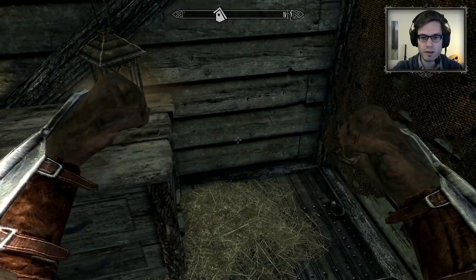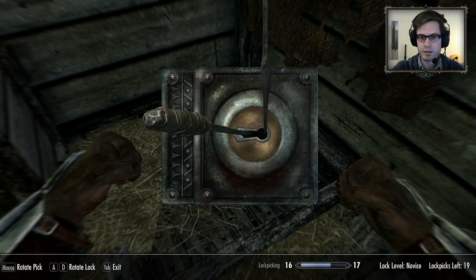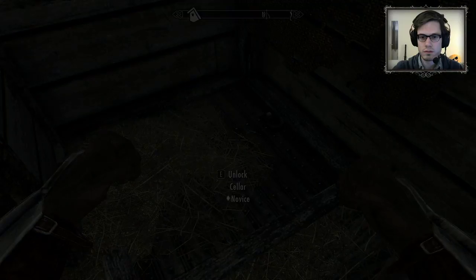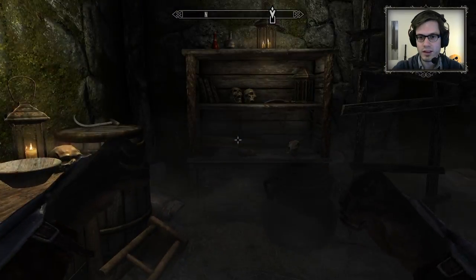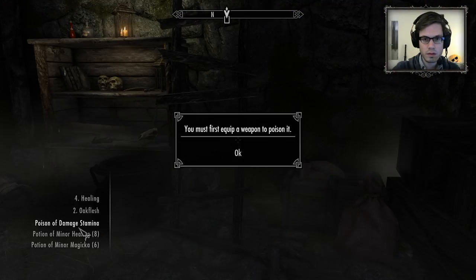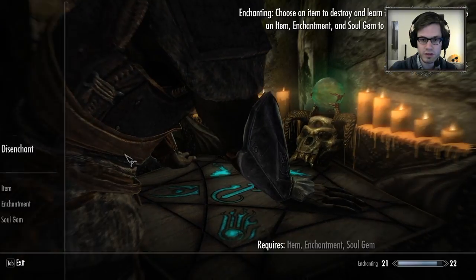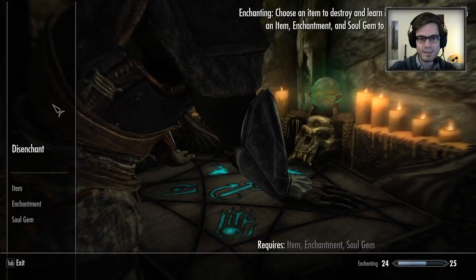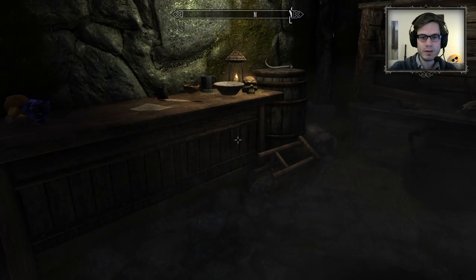Oh, unlock cellar — maybe there are nice things here. I can actually go there unnoticed. Yeah, you're definitely a mage woman. Let me see if I can do something. I must first equip a weapon. Oh it's a poison — I must equip a weapon to poison it. That would be awesome to poison my gauntlets and have a poison fist, but sadly I don't think I can do that. Also, because of the mod that increased my size, I don't even see my head — I'm just so big.